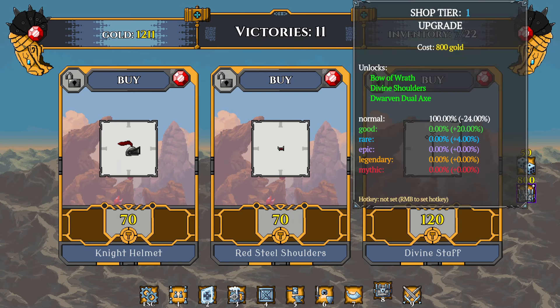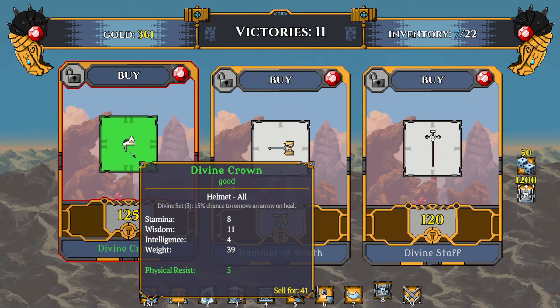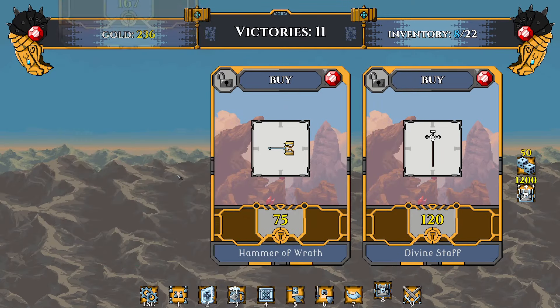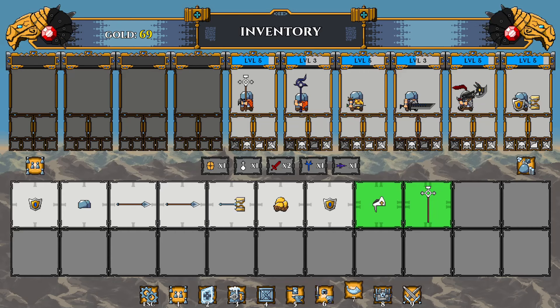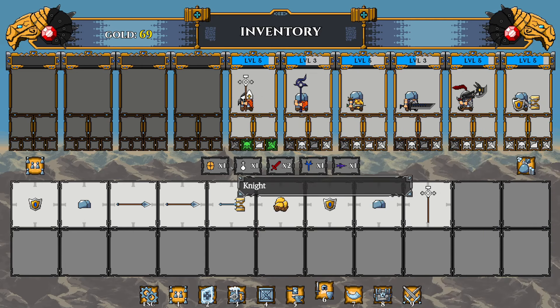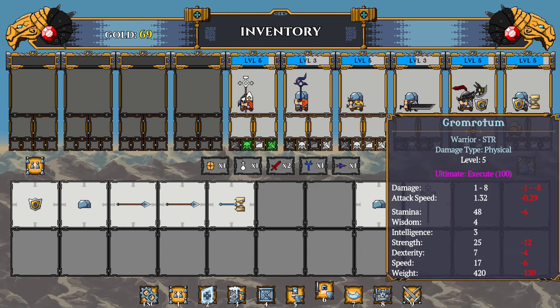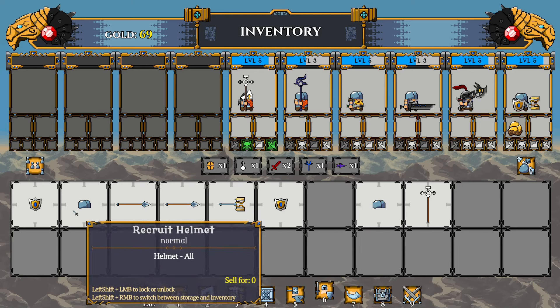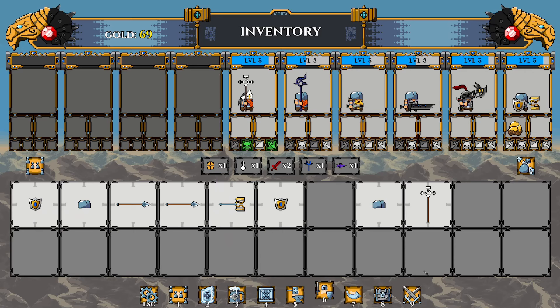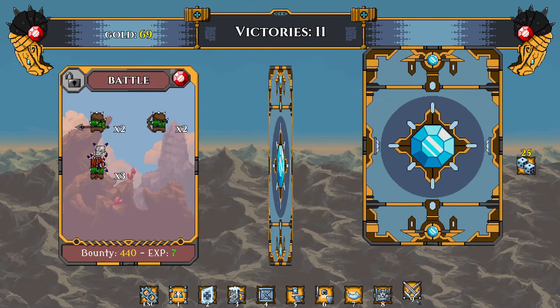We got enough gold to upgrade our shop — let's do that and see what else we got. Sweet, divine crown — I want one. Divine staff — give me another one. Upgrading the shop gets you new items right off the bat. We know the crown goes to the healer. Also got gold ore. Another cool mechanic here — I could be selling all this stuff but we're gonna keep it for something that will be demonstrated in a little bit.